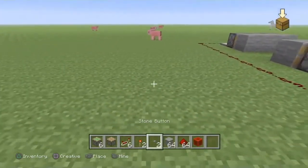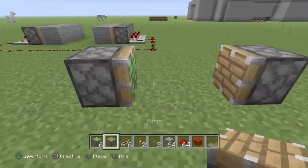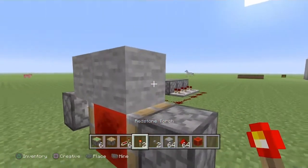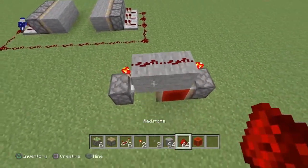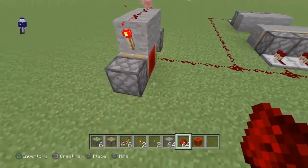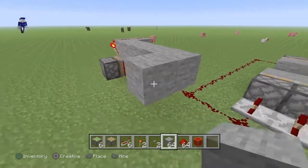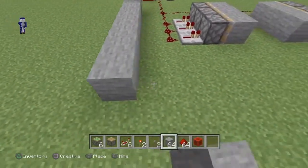Then place a sticky piston and a regular piston with a two-block separation, facing each other — it doesn't matter which side. Place the redstone block on the piston side with two stones, like that, and two redstone torches on both sides, then redstone dust on top — it should look like that. Extend the redstone dust towards the sticky part of the piston, then extend your blocks out towards the intersection of the redstone dust, all the way out.